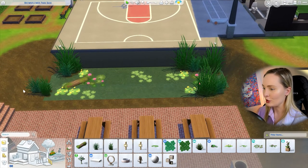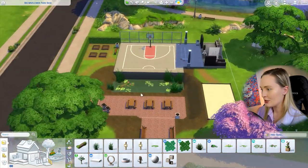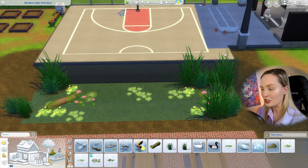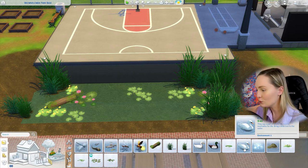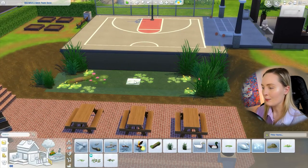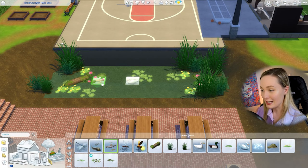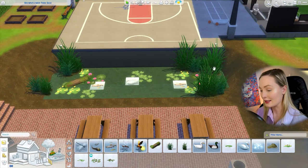Add a bog log — a mossy floating log — for extra detail. Then add lily pads because they're super cute and bring a bit of color; again, rotate every one you place. I haven't added fish because there's a fishing spot nearby, so this is more of a decorative pond. I'm adding some decorative fish and a pair of swans in the very middle of the lake — in build mode you won't see them floating, but they'll be there in live mode.